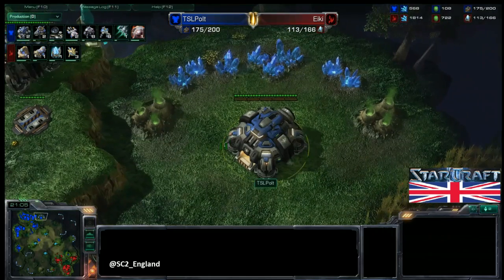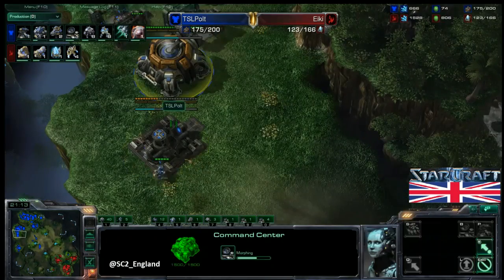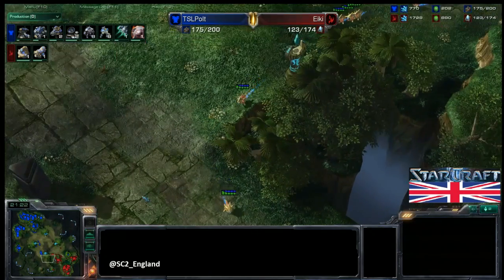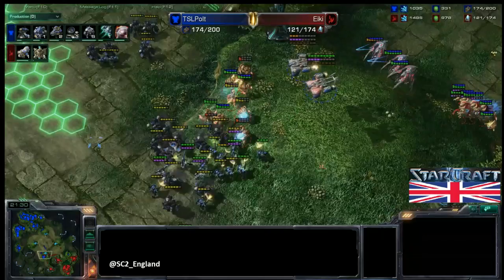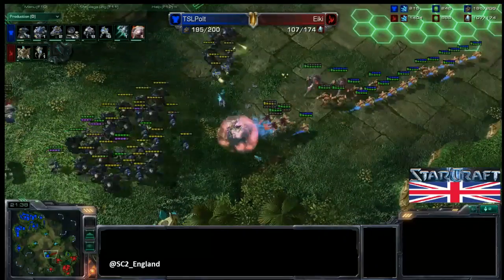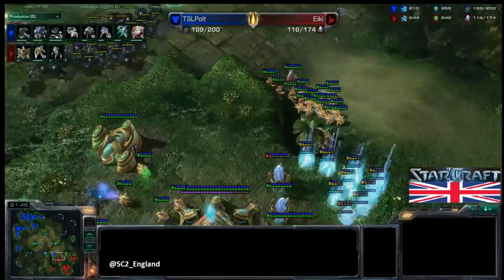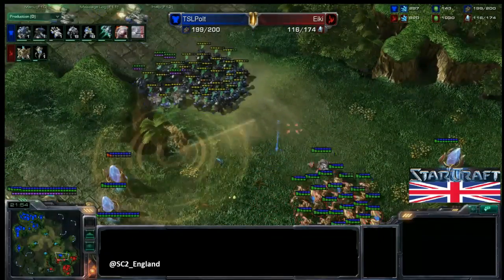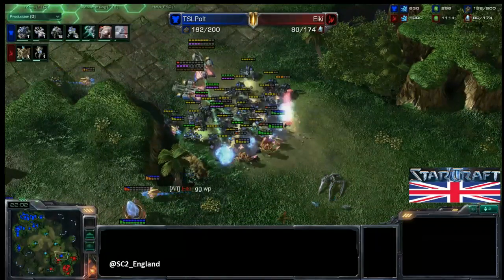Pult's fifth base is down, and he's even building another Command Center for a sixth base — morphing them into Orbital Commands, not even bothering with Planetary Fortresses. He's in such a strong position with maximum economy. Pult just moves in — the supply difference is massive. Zealots are getting absolutely slaughtered, Ghosts in the mix land some good EMPs, and the High Templar fall quickly. Ikki's fourth base attempt is failing and he's nearly mined out at his natural, leaving him on essentially one mining base. All the Probes and Zealots are pulled, a final EMP goes off, and there is the GG.